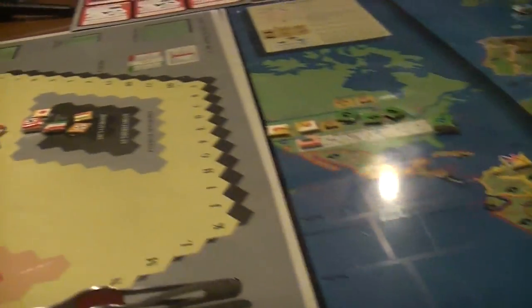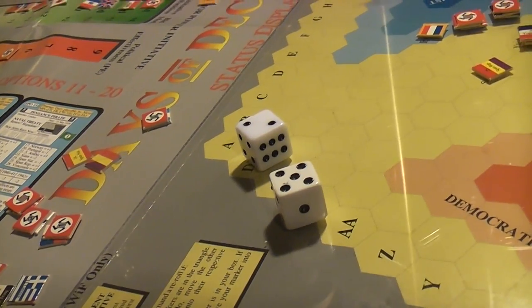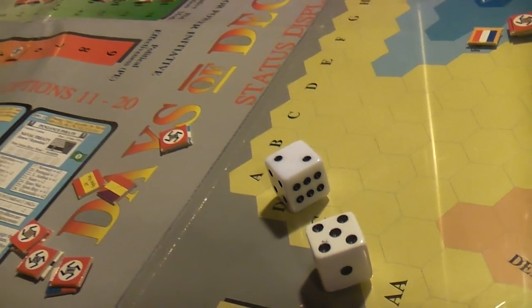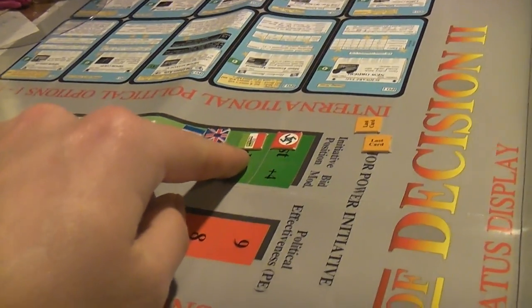After you do that, you have to roll two dice to see if more political stuff happens. You have to roll three or less in order for it to be cut off. So obviously things are going to keep happening and we'll go on to Italy now.